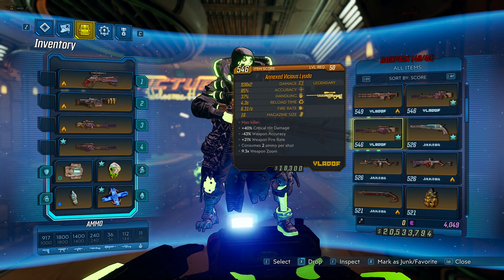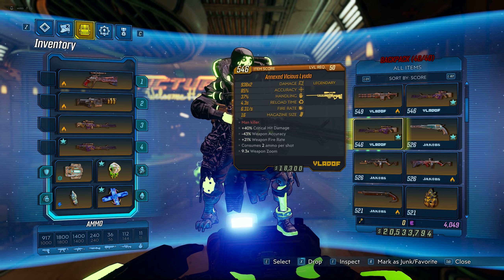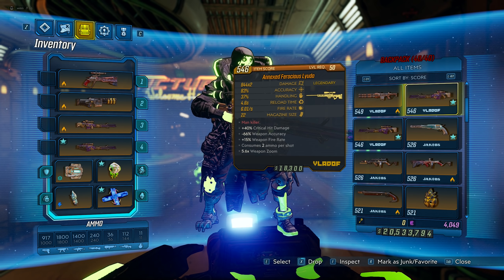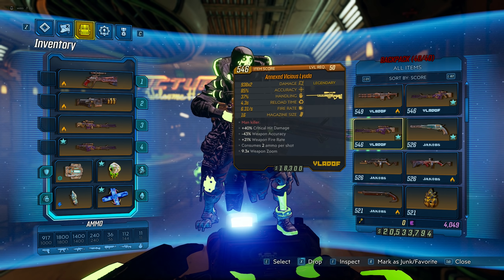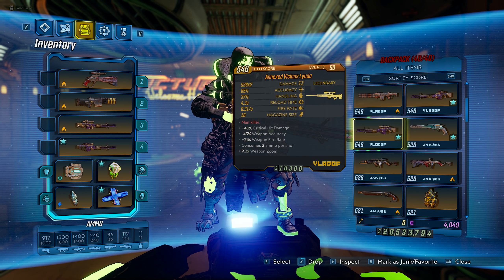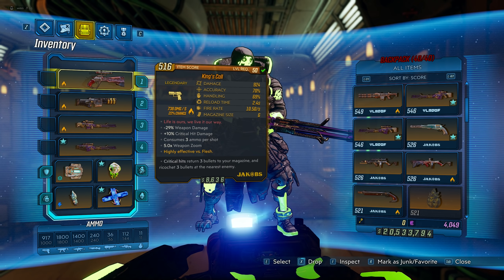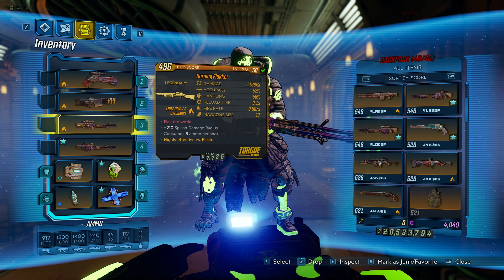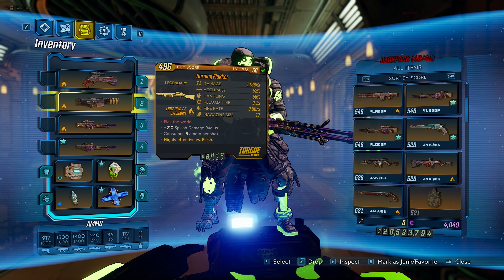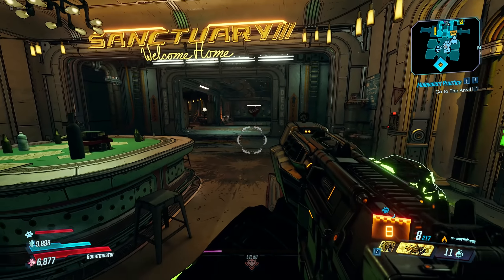There are also a few other versions of the Lyuda — this one, for example, which has way more damage: 938 times 2, because it consumes 2 ammo per shot. But consuming 2 ammo per shot means you go out of ammo so quick, so you might have to reload. The Lyuda actually drops from the boss I just showed in the video, called Grave Ward, and also as a world drop. The pistol dropped from the last boss there, which is Tyrene. So you can actually target farm both of those.